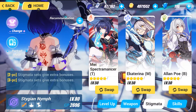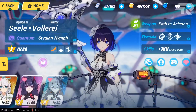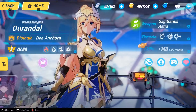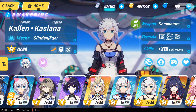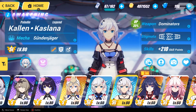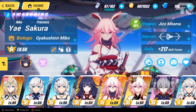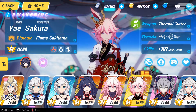Seele's only applicable stigmata is Alan Poe. Then I have Ekaterina and May Spectromancer — we have the pre-arm for her and temporarily I'll use Fool's Musician. Then I have 2S Kaslana and 2S Sun Diego — I hope I didn't butcher that name — and 2S May. Nothing too crazy there since I don't have great weapons.